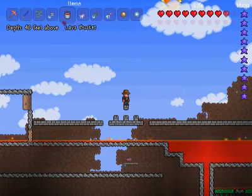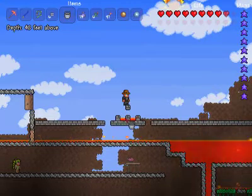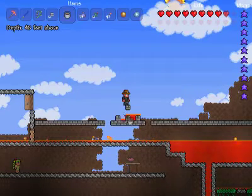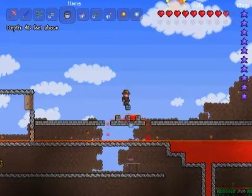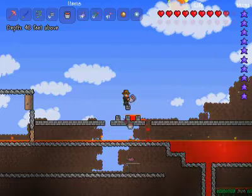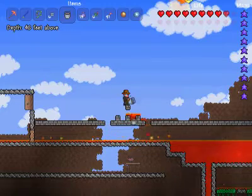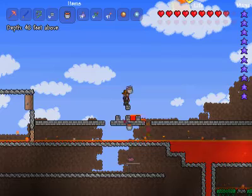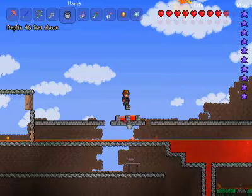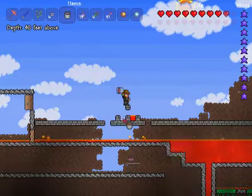Then you take your lava bucket, which is right here in my inventory, and you drop it directly below you and split it like so. You pick up the lava from that square and split it again, and you keep on doing that — like so. As you can see, it is making lava. People say it can't be done anymore on single-player servers — I say it's just much more complicated than originally.